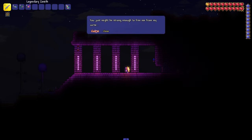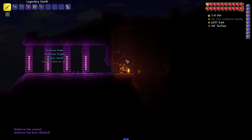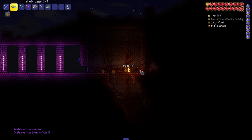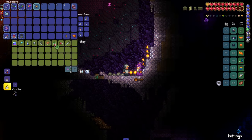To make a standard one, we first need to get some books. There are two ways to do this. The first is to collect them in dungeons — they are on the shelves and you can get them with the help of a pickaxe. The second way is to buy them from the Wizard NPC.